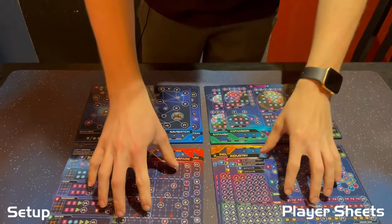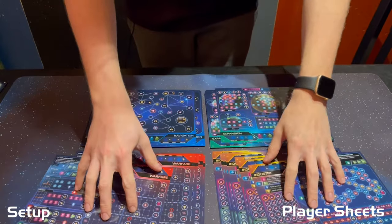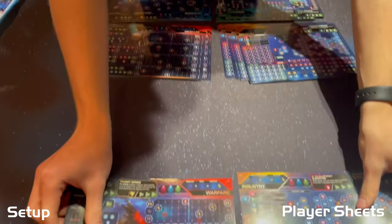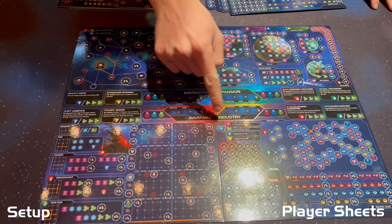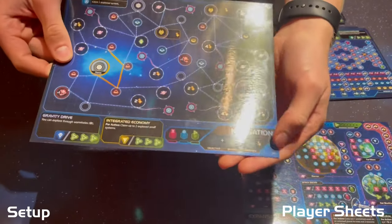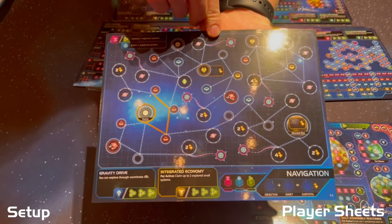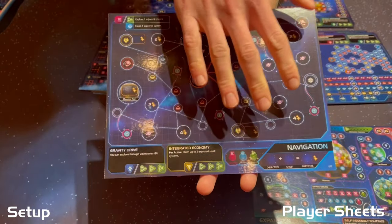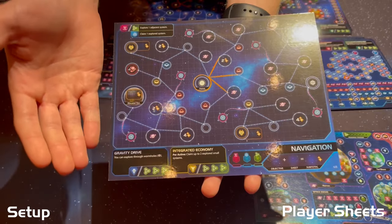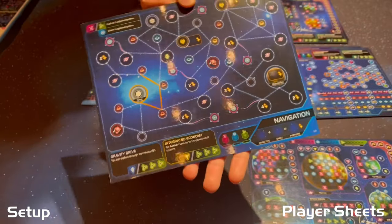Moving into player setup — you'll have navigation, expansion, warfare, and industry sheets. Shuffle these and deal one to each player, arranged so the names are closest together in the center. Use the A side of the boards for a different experience for each player, but if you'd like a more competitive experience, flip all boards to the B side. The B side is the same on every board, allowing everyone to start with the exact same setup.